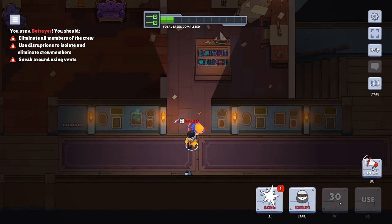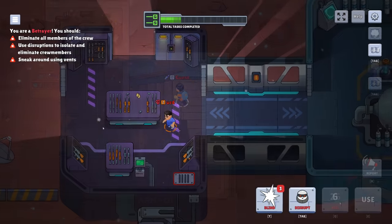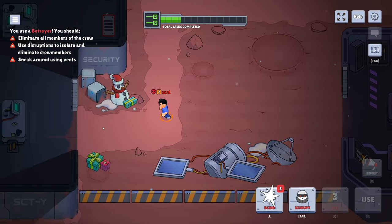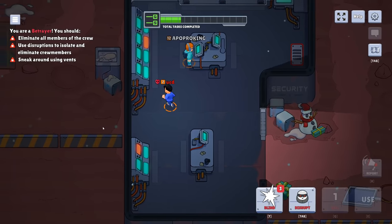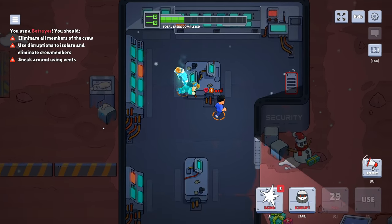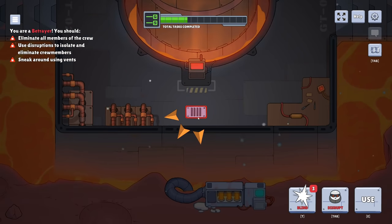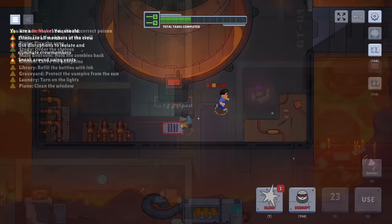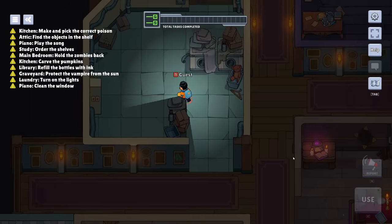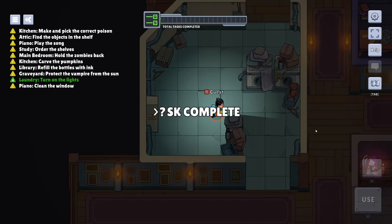Now obviously the actual concept is straight up Among Us, but all the tasks are different and graphically the game is pretty cool too. This game definitely hits the mark if you want to quickly and easily hop into an Among Us-like game, especially if you or your friends don't have Among Us on Steam. It's fairly easy to just hop into your browser, type in the link, type in the code, and boom — everybody's in the match with no need to install.